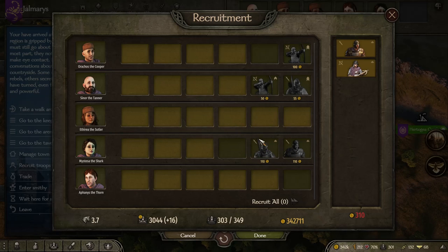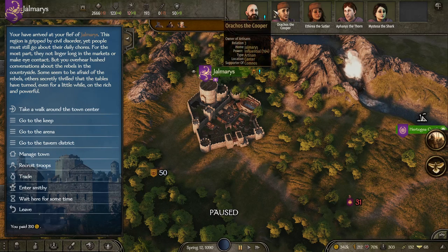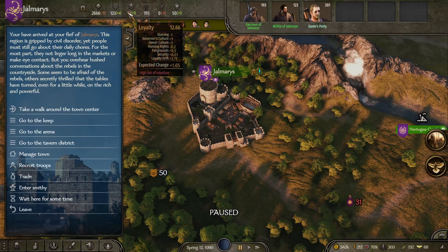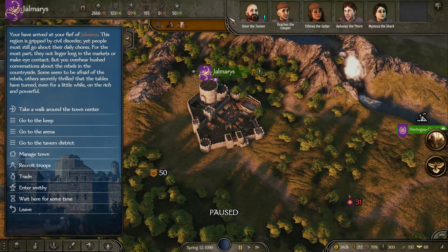Obviously not from him, and not from her because she's really annoyed at me. But do it a few times and you will be able to recruit all these troops. It's just an easy way to increase your friendship with those other notables in those settlements — quite an easy way to do it. I'd better sort out the loyalty in that settlement. But anyway, thanks for watching — like and subscribe and keep it up.